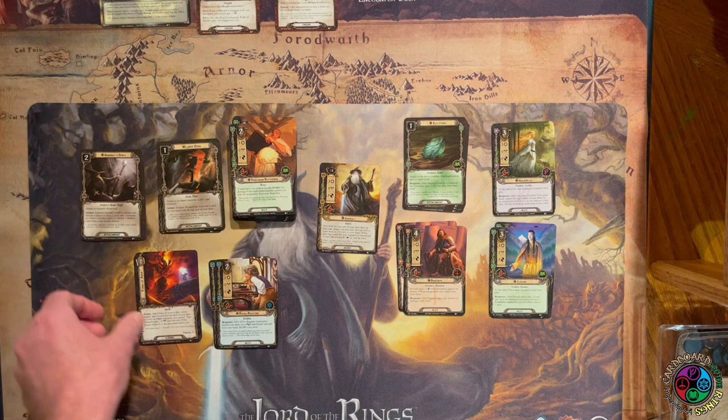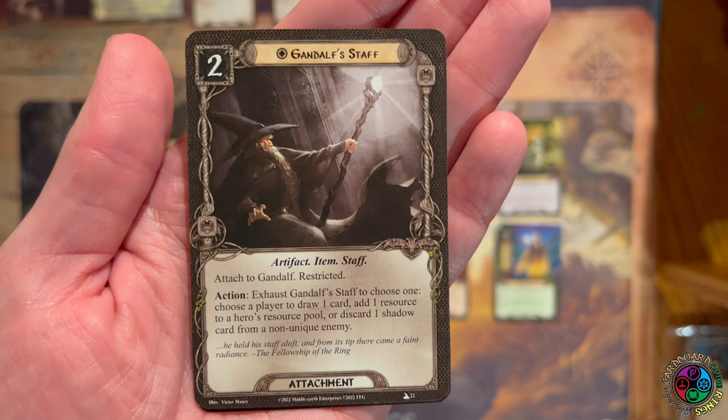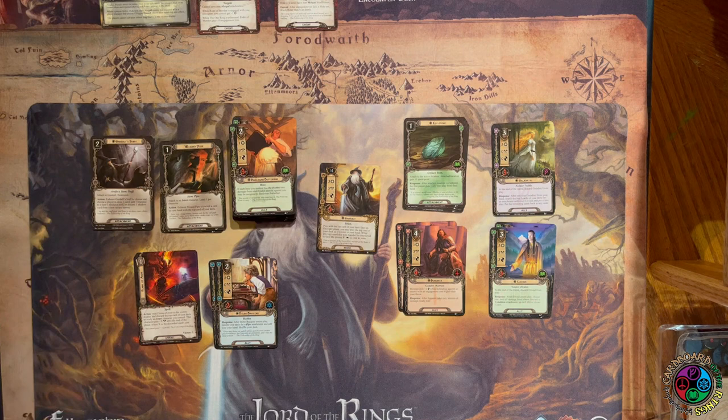Gandalf does have to be exhausted before you play Flame of Anor. Last is Gandalf's Staff — unique, two-cost, neutral, restricted. Action: exhaust Gandalf's Staff to choose one: a player draws a card; add one resource to any hero's resource pool; or discard one shadow card from a non-unique enemy. I usually keep it ready, and after combat has resolved, trigger one of those other two effects. Really great card.